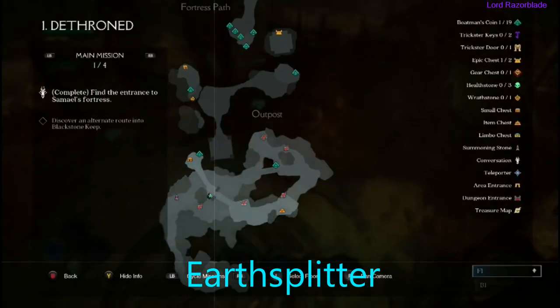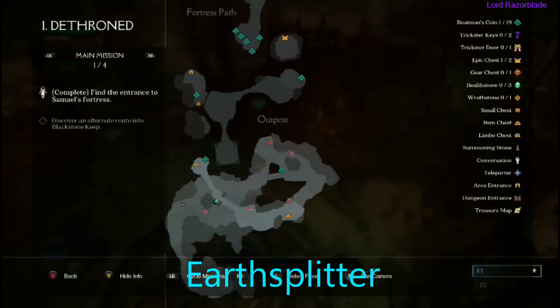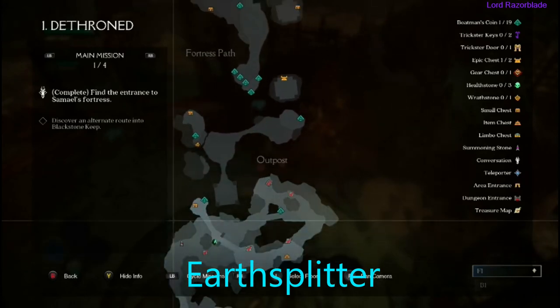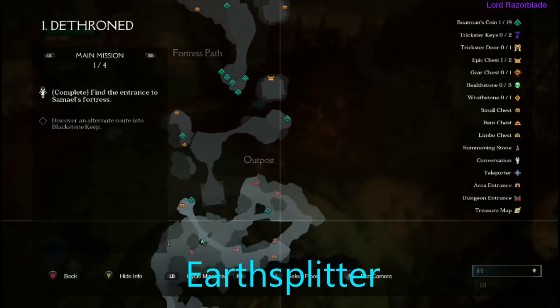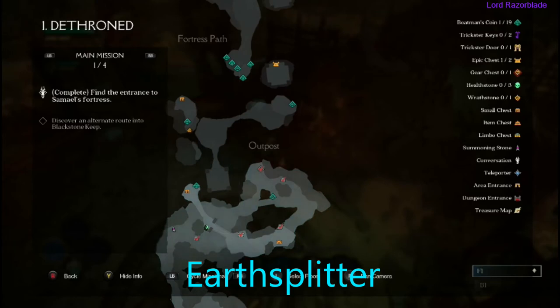So we're on the very first area in Dethroned. You can see where I'm marking my cursor — that's where it was at. You gotta make your way from the starting point up and all the way around, like where I'm showing with the cursor, and you'll get to this middle spot right here to get your first one, Earth Splitter.